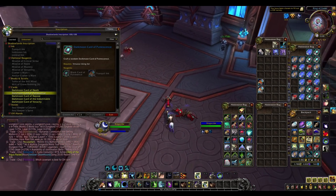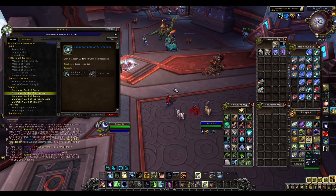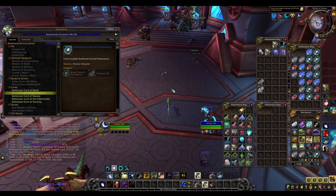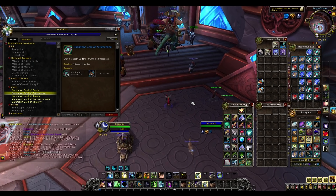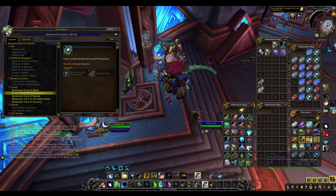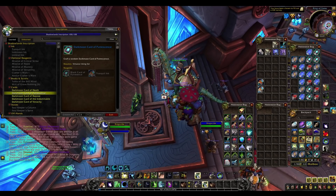Anyway, that is that for this video. I hope you guys found it useful. I hope you can use the 60-20 method, or look up the exact ratios if you want to be more specific. And don't be frightened by the dropping deck prices, because the herb prices are dropping as well, and there should still be plenty of gold for you to make. Thank you very much for watching, and until next time, see ya!